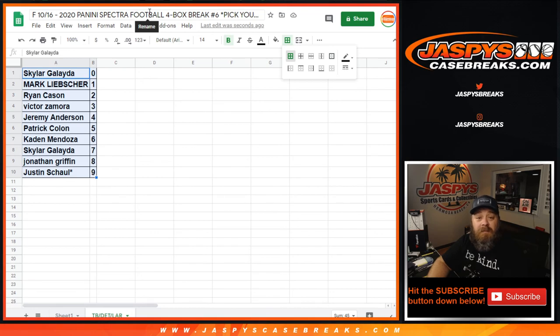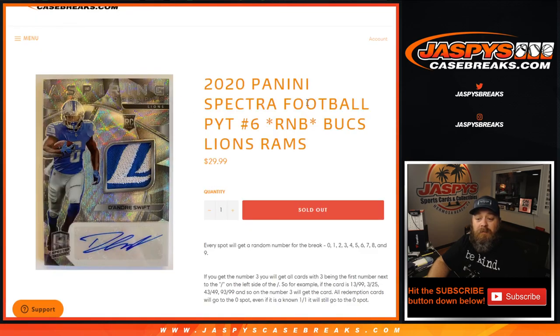I'm Sean, JaspysCaseBreaks.com. That was 2020 Panini Spectra Football Pick Your Team 6 random number block for Bucs, Lions, and Rams. JaspysCaseBreaks.com — we'll see you again.